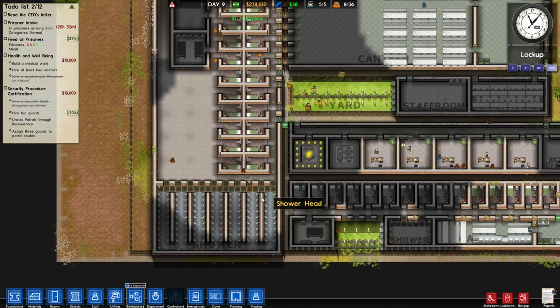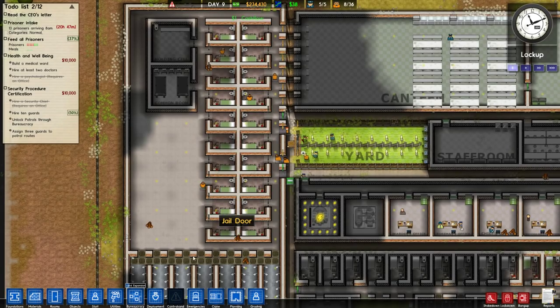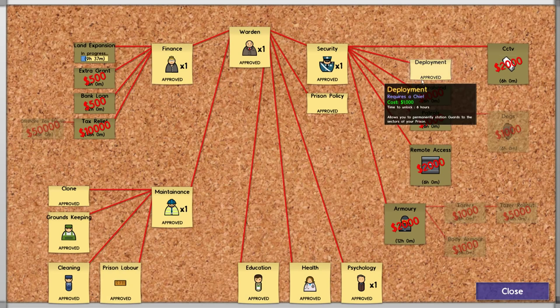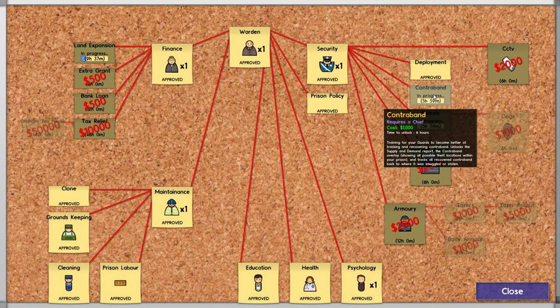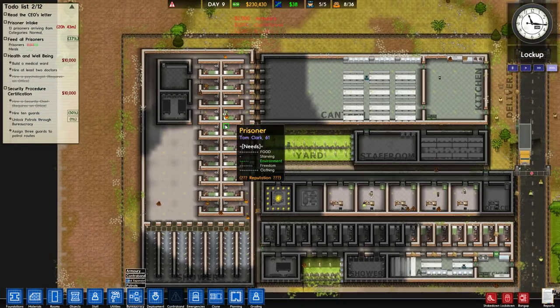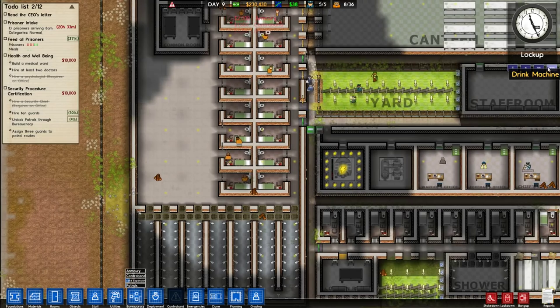Our shower block is enormous though. We have patrols unlocked — oh wait, we don't. Okay, so we'll get patrols, we'll just queue up a bunch of these. Cause we have the money for it and then we'll start building new stuff.